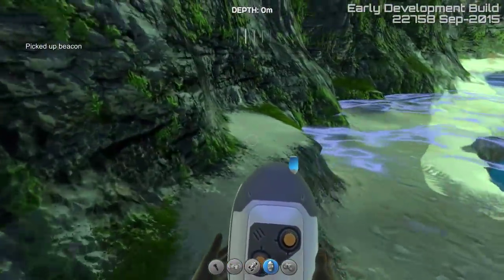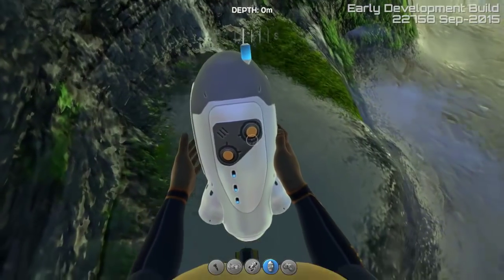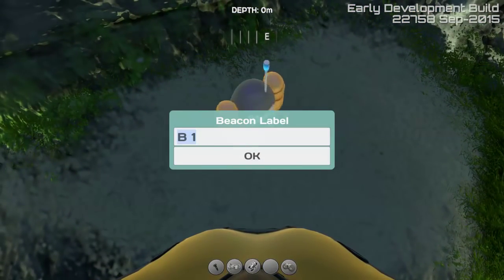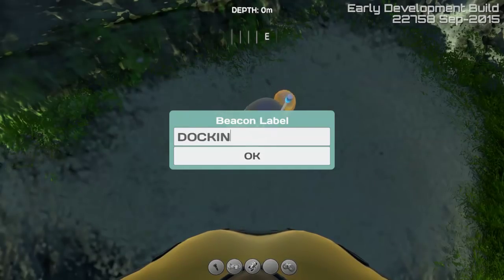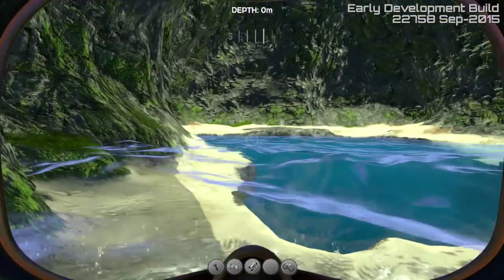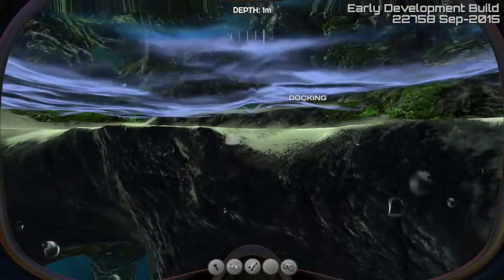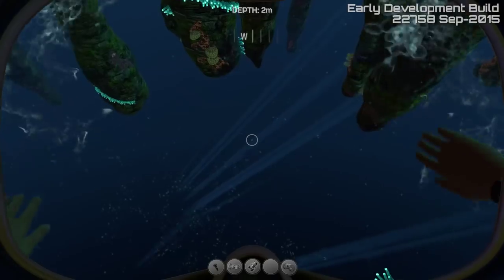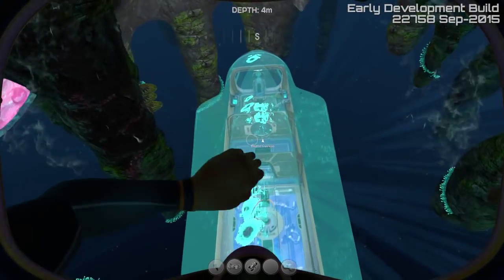We'll label it with a beacon. Let's place the beacon over here, just on this little corner right here because it's above land. We'll call this 'docking' — bam, now we have the docking blip. I want to go ahead and spawn a Cyclops right down here, and while it's doing that we can assess what we're gonna need lengthwise — it's gonna have to be much bigger than this.